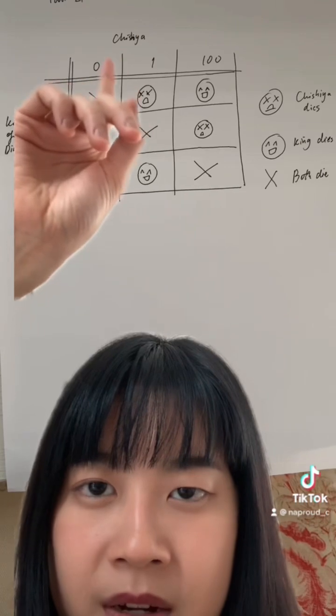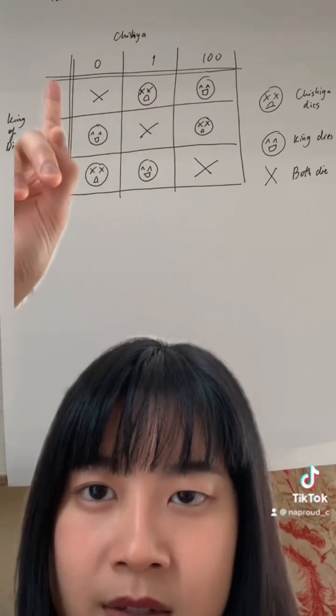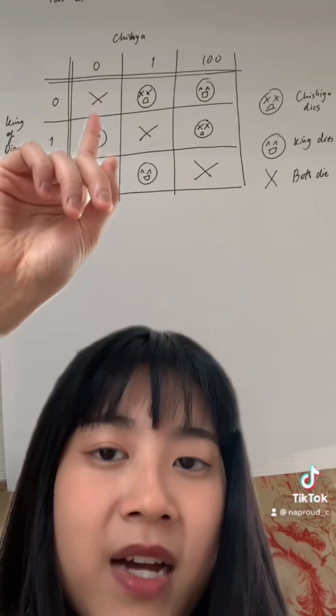Let us consult a diagram. The top bit here is the number that Shishia picks and this is the number that the King of Diamonds picks. If they pick the same number, they die, as you see here.